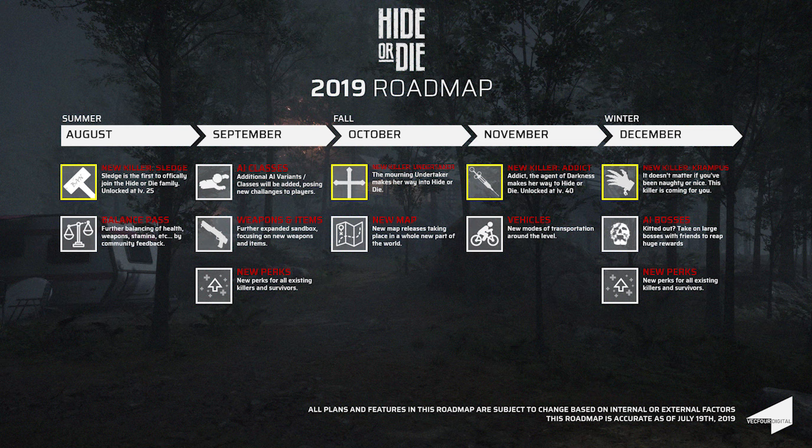Now let's get to the pre-release beta. From July 26th, 2019 at 9pm Central to July 28th, 2019 at 1am Central. The beta phase will be open to content creators — content creators can feel free to reach out to Hide or Die on their Discord to request a key to stream or make videos about the game, like I will be doing. Also, 500 beta keys will be given out on the Discord so new players can check it out. That's pretty cool.